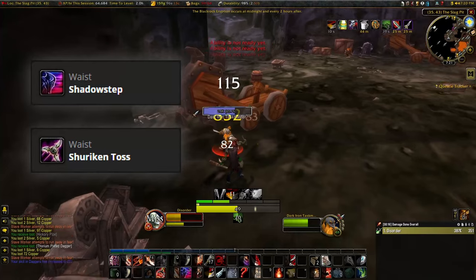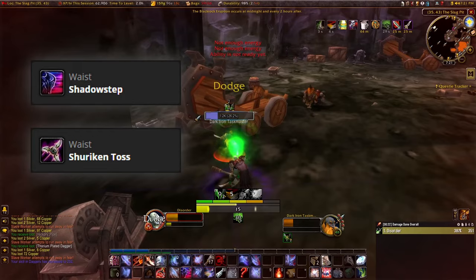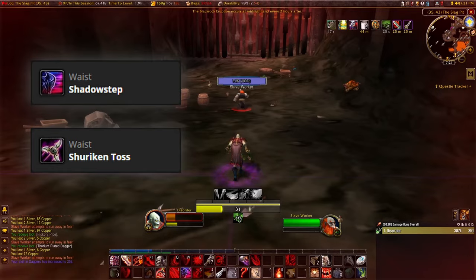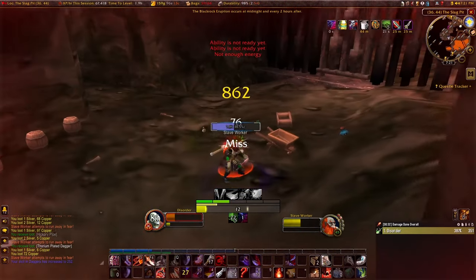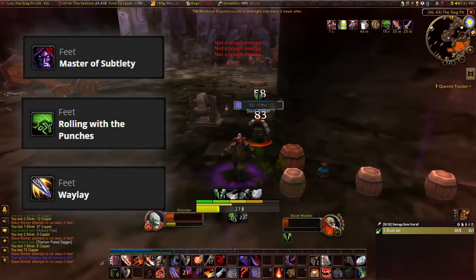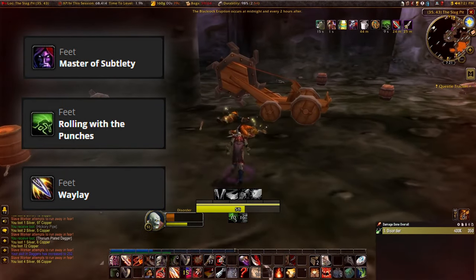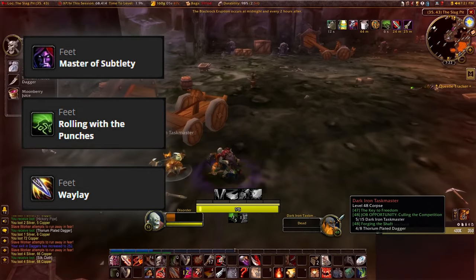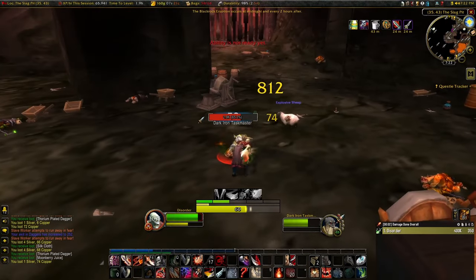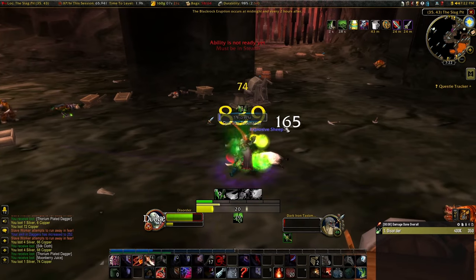For the Waist, we can either use Shadow Step or Shuriken Toss. I use Shadow Step to get from mob to mob way easier than just running. I don't use Shuriken Toss because most of my AoE actually comes from Blade Flurry, but if I was running Dungeons then Shuriken Toss is a good addition. For the Feet, all three runes are good and this is going to come down to personal preference depending upon your gameplay. Master of Subtlety is going to increase your DPS if you're using Stealth. If you're just running from mob to mob, either Rolling with the Punches or Waylay will also be good. For the Legs, again all three options can be used, and they have complementary runes for the Wrist slots.